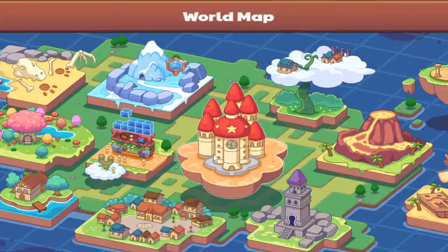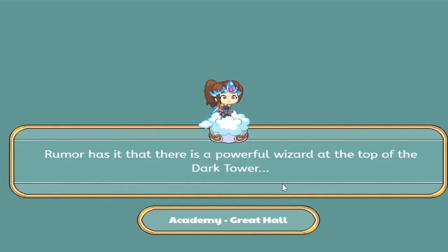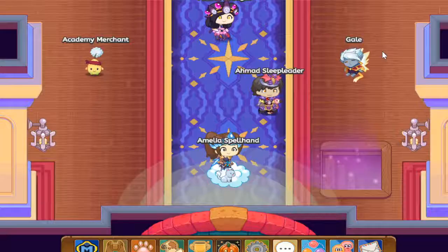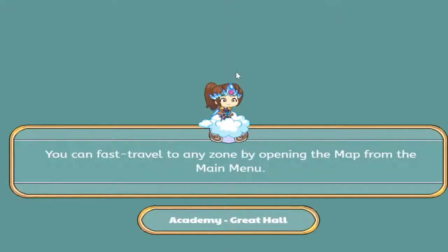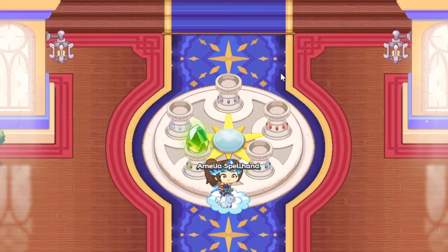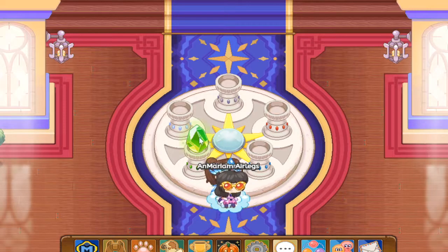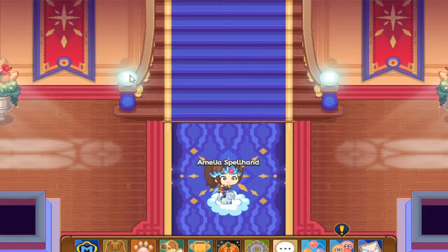Once you finish the quests for Flora, head over to the Academy — it floats above Landfly Town. Make sure you have the Firefly Gem. I don't have it because I already placed it. You go up over here and end up in the Academy great hall, then press on this blue thing and select the Firefly Gem — it will place it for you. Since I already placed my gem, you'll see that between these glowing orbs or pillars the giant purple lock is gone.